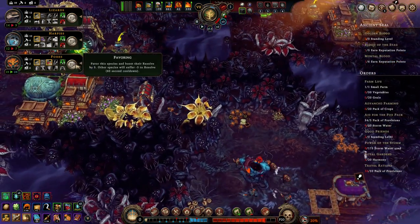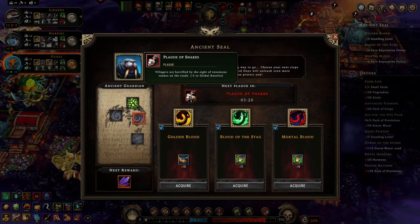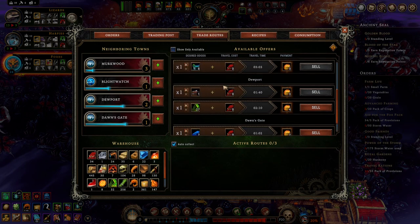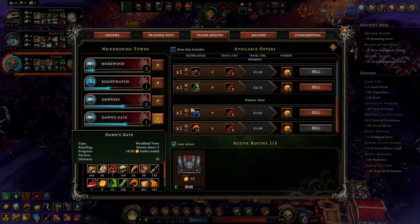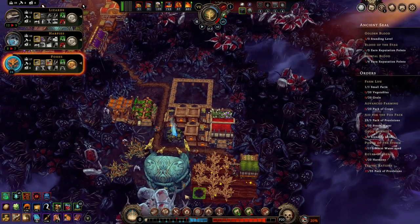What's the next plague? Plague of snakes — minus five to resolve. Oof. Can we get someone — I don't want to sell my crystallized dew, but I do need to actually get this objective done someday.